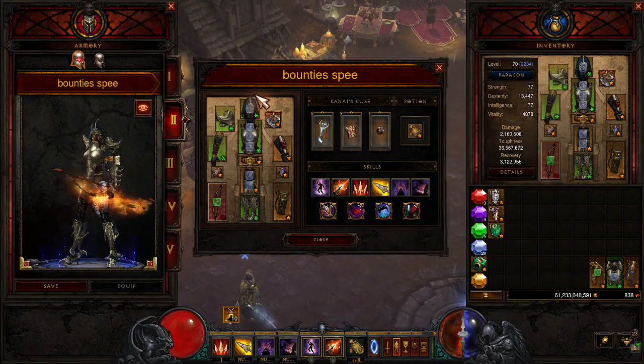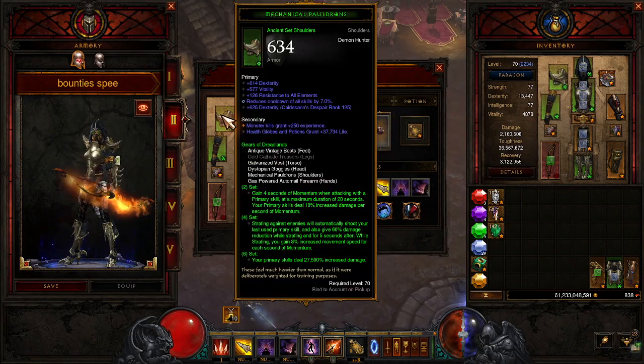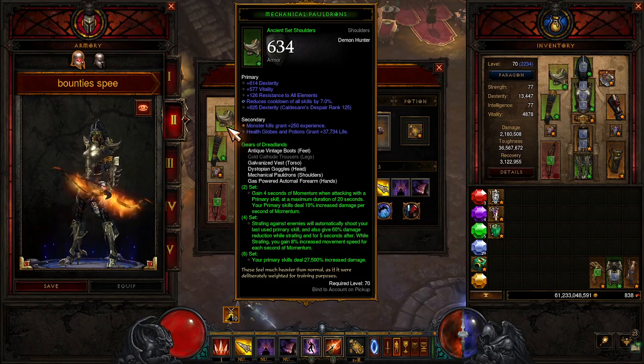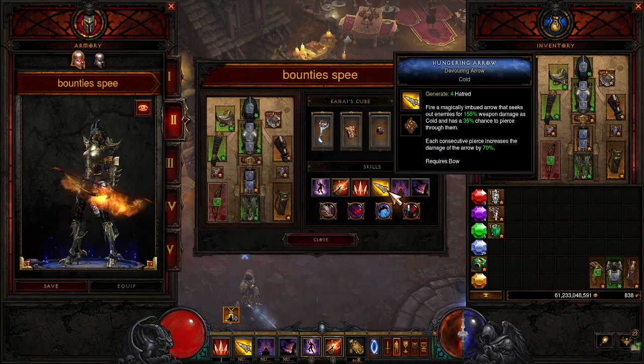Let's hop right into it. This is the speed bounty version of the Gears of the Dreadland set — the G.O.D. set. We are wearing five pieces to make room for the Depth Diggers. The two-set gains four seconds of momentum when attacking with a primary skill, max duration 20 seconds, with 10% increased damage per stack. The four-set: strafing auto-shoots your last used primary skill, gives 60% damage reduction while strafing, and 8% increased movement speed per stack of momentum. The six-set gives your primary skill 27,500% increased damage.